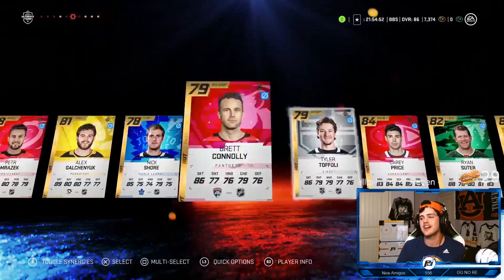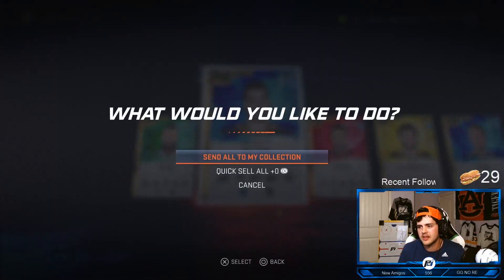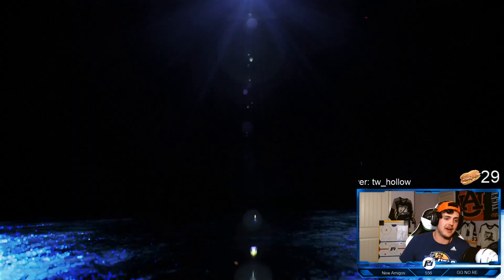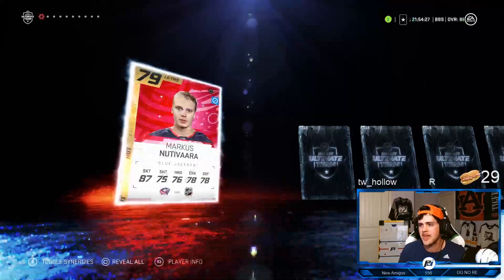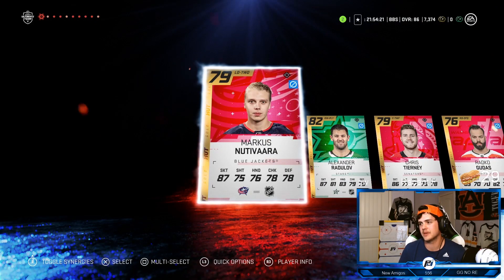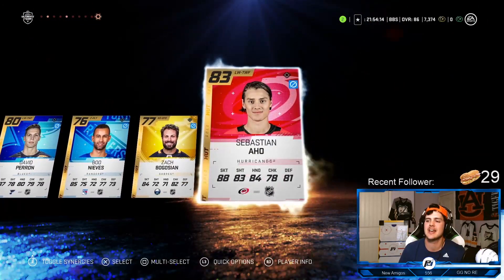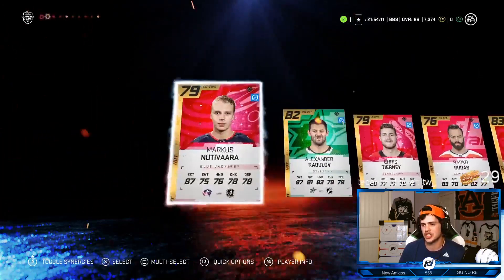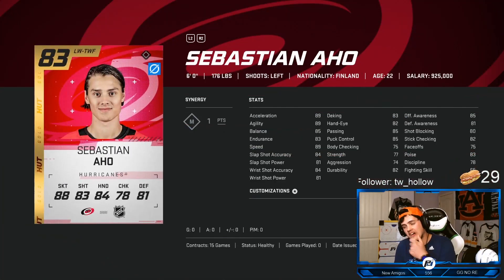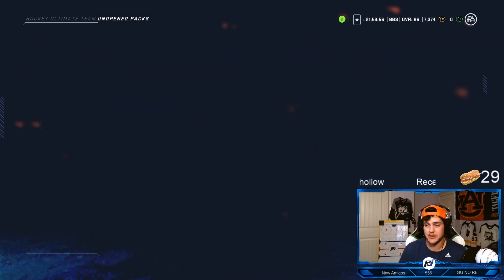Ryan Suter, we just played against a beast 91 in puck drop. Last one is Ryan Ellis. Interesting pulls but I don't know if we can put anybody on the team. Last pack - skipping the animation. Seeing Radko Gudas, Sean Monahan, David Perron, and Sebastian Aho. Unfortunate - probably not gonna use any of those guys. Sebastian Aho, our left wing is stacked. Those are your rival rewards, but we got a ton of players for rerolls now.